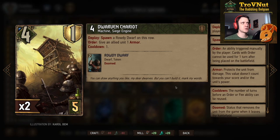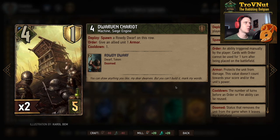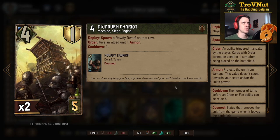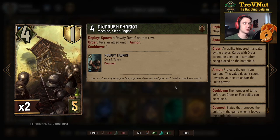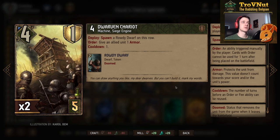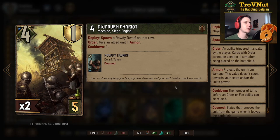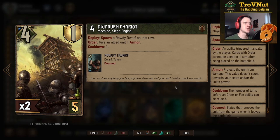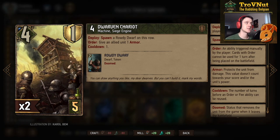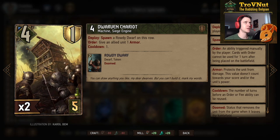Then we have the Dwarven Chariot - four power and one armor for five provisions. On deploy you spawn a Round Dwarf in the row, so you get six points in total. It also has an order ability to give an allied unit one armor, but the real reason it's here is that the Machine tag is really unique for this card in this faction, so it will always trigger all the harmony on the board when you play it.